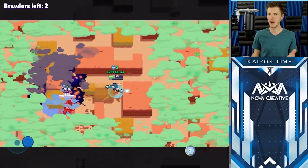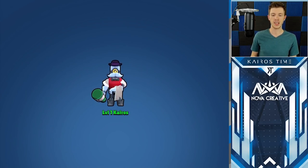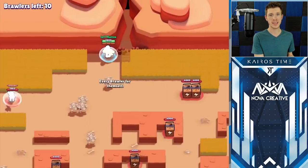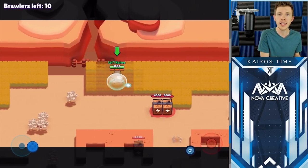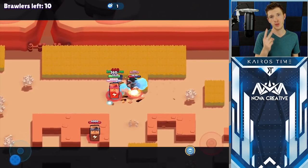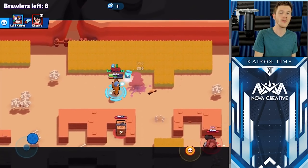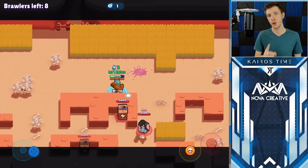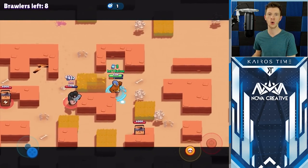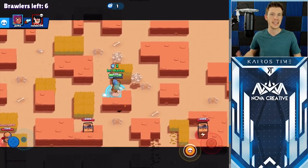Some people might ask — isn't that a waste because I need gold to upgrade my brawlers? Actually, it's not, because while you do trade two gold for one power point in the shop during phase one, that means you'll just get into phase two faster. And once you are into phase two of progression, those power point drops are converted back to gold drops at the same rate of two gold for one power point. The only difference is that at this point you can double all of the rewards from your box rather than just one third.